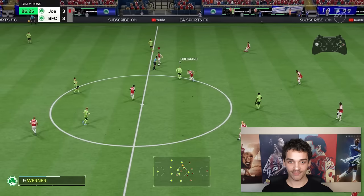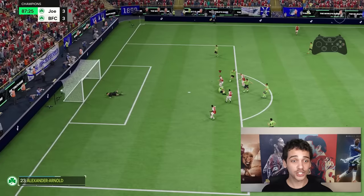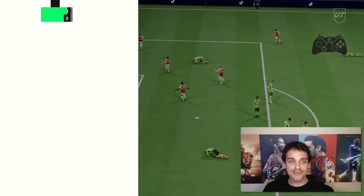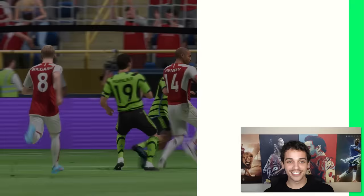Look at the turn. Look at the strength. That goal right there embodies everything about this card — the pace, the agility, the strength. He made Trent look like a little boy. If you liked this video, you're definitely gonna like the R9 video I just made. And if you didn't like this video, I'm probably live on Twitch right now, so come tell me. Let's go!